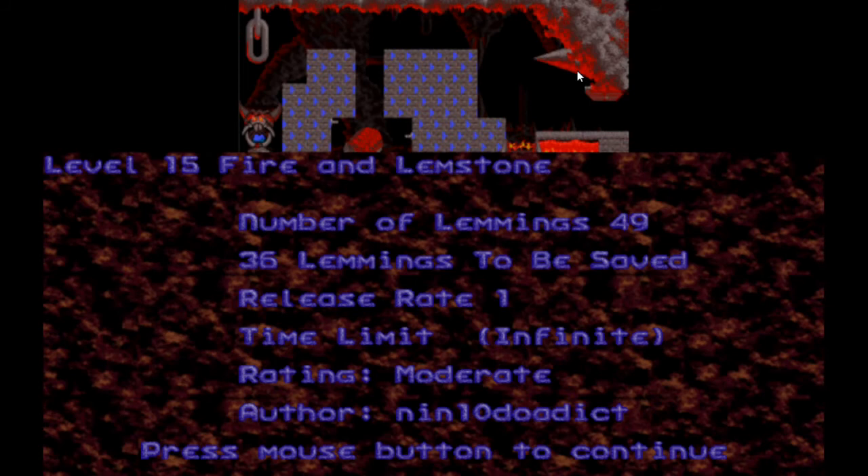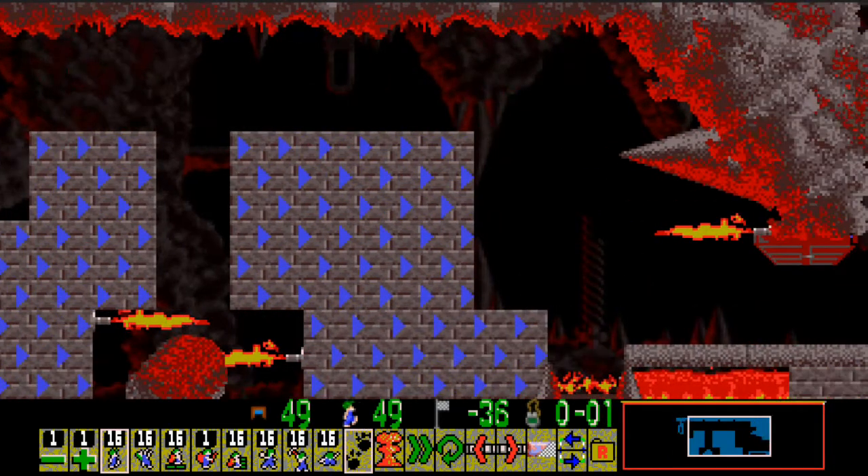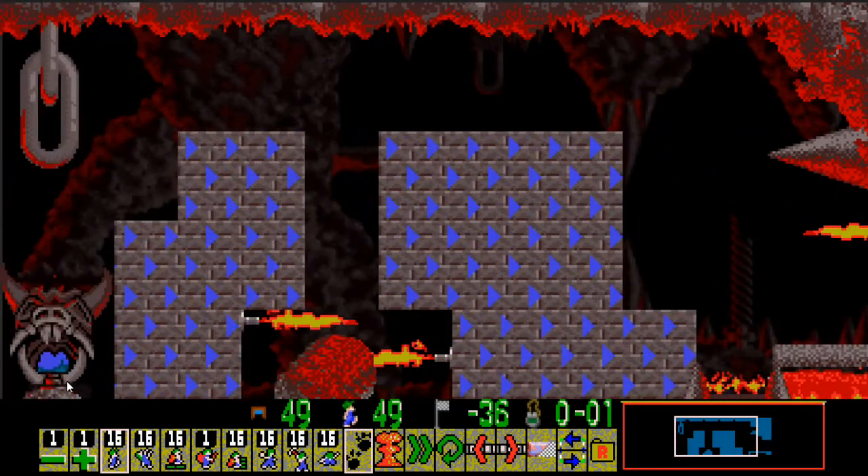Level 15: Fire and Lemmestone. I like me hell levels, I do. 49 lemmings, 36 to be saved. I swear we had that save requirement before in the rank. Ooh, only one builder — that's a bit of a doozy, isn't it?